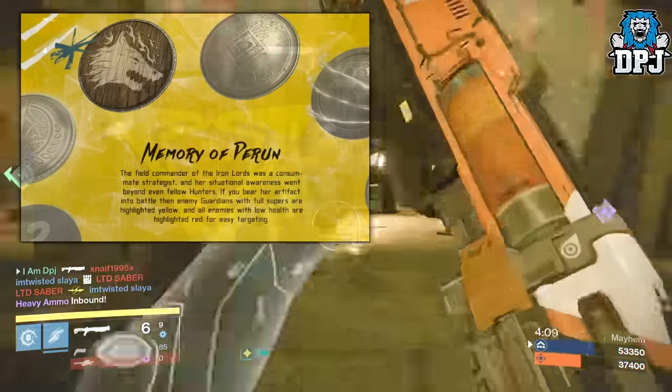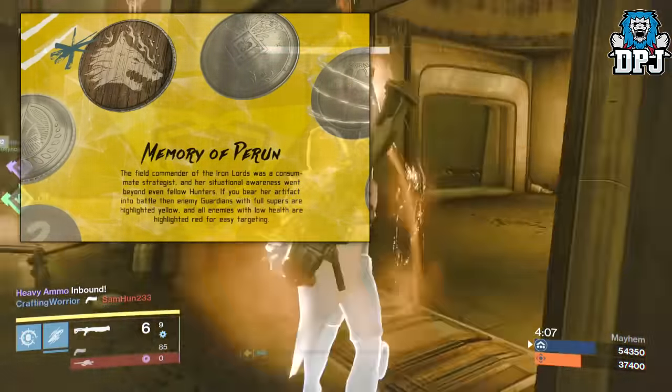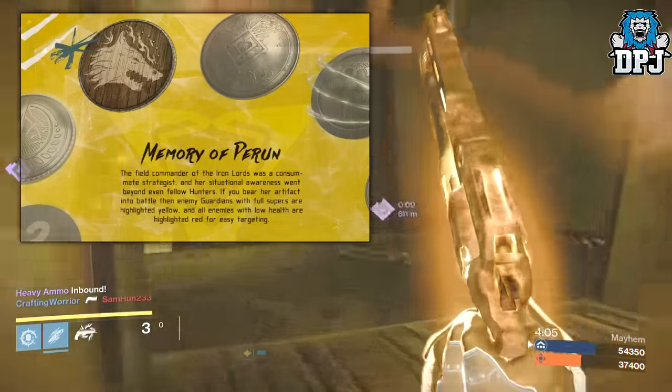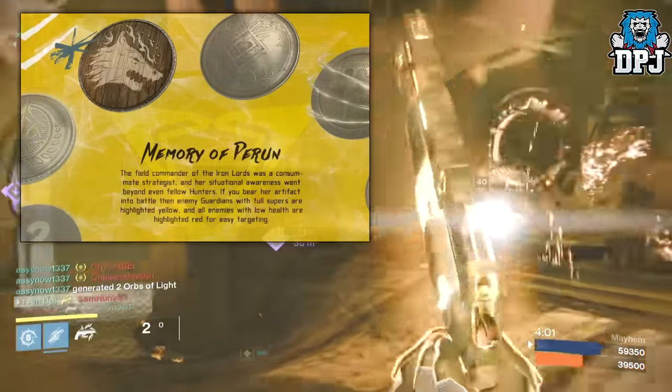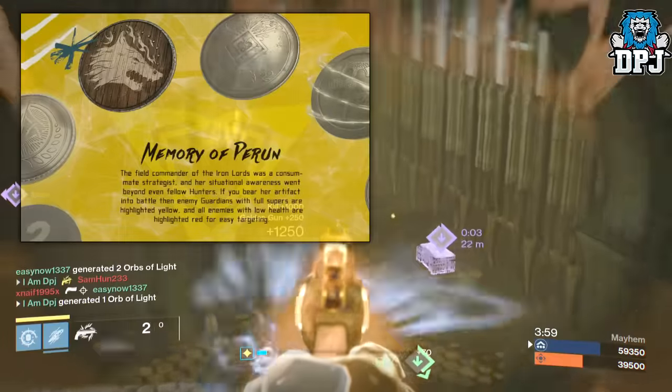Next up we have the Memory of Piron. Equipping this gives you the ability to see enemies with full supers highlighted in yellow, while enemies with low health are highlighted in red for easy targeting. You can kind of see the point of PvP players not liking the direction these are going in.